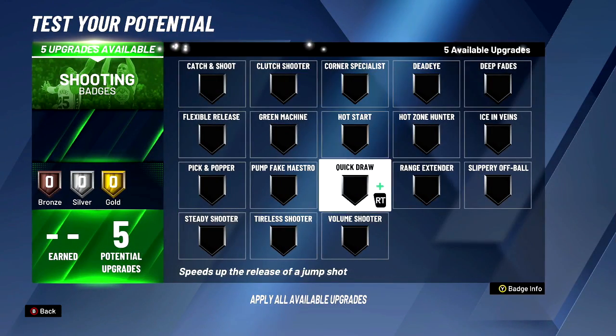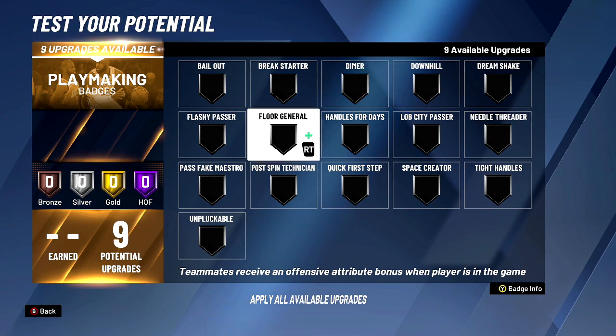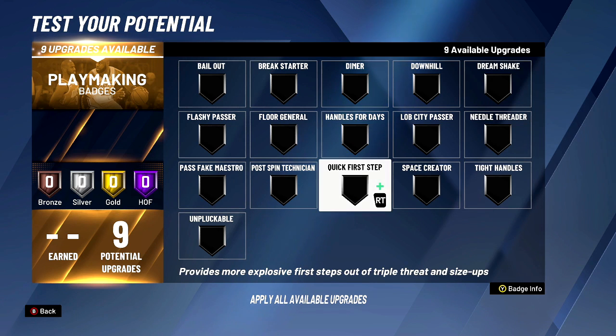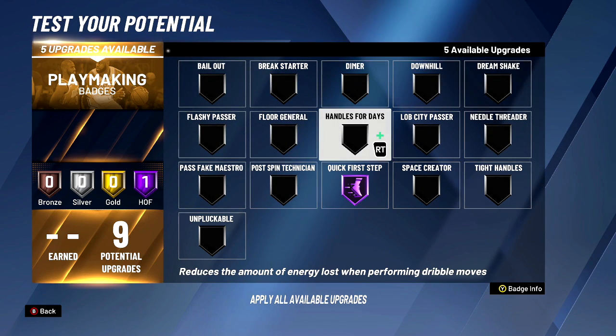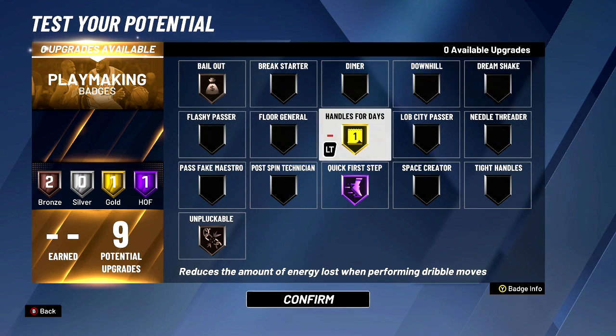For shooting, I suggest gold range extender and silver quick draw. For your playmaking badges, you kind of want to be selfish — you can't really spare it for a dimer. You could, but if you want to score, you need this Hall of Fame. We'll put that gold. You ain't going to have dimer, but you're going to have gold handles for days. Hall of Fame quick first step because you are 6'7" and can access Hall of Fame quick first step. Triple threat is so deadly, especially when you're sizing somebody up.